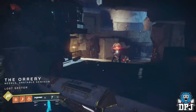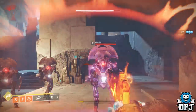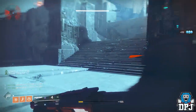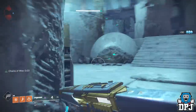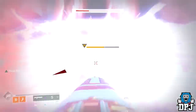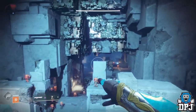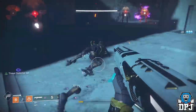When Forsaken drops, the IKELOS SG will be locked to Solar — your current ones, even if void or arc, will switch over to Solar and lock into place. Same with the IKELOS sniper. The Perfect Paradox will become a kinetic weapon with no burn, and so will the Hawthorn's Field Forward shotgun. This means the Zenith of Your Kind is one of the only weapons remaining in the game right now which won't change when Forsaken lands, with basically the same archetype and full auto.